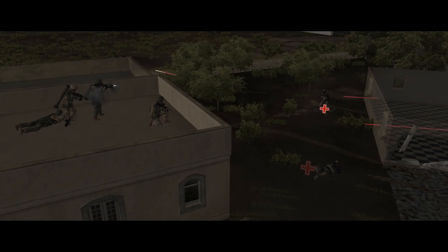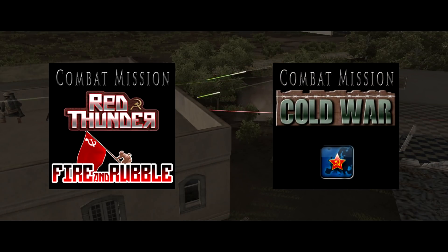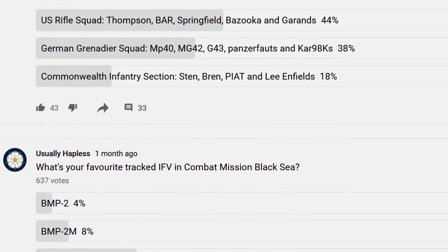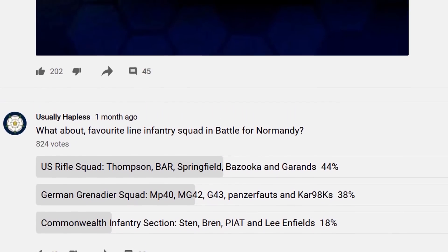Waiting in the wings, we have both Fire and Rubble and Cold War hovering like some kind of sword of Damocles, ready to fall on any major project I get stuck into. Obviously if either of those do drop, I intend to be all over them. So we're going to go over the first four polls in this video. It's not the usual stuff, but some of the polls pose some interesting questions and have generated some interesting results.